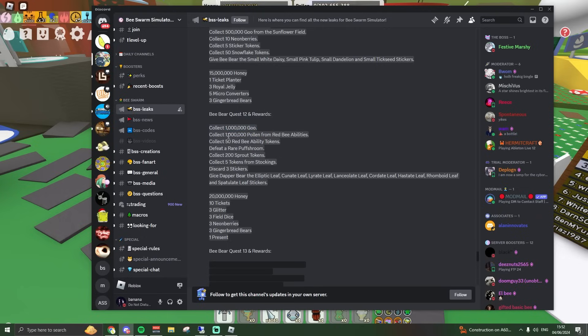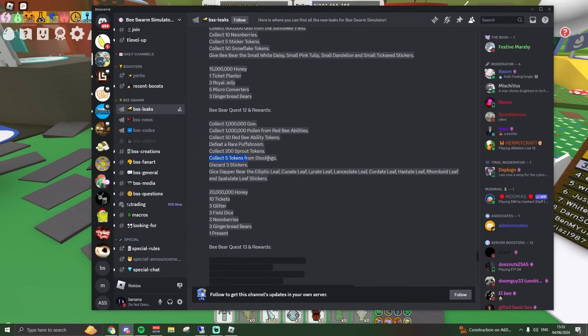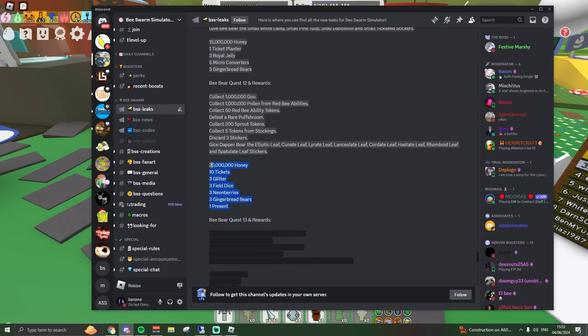Quest twelve requires collecting 1 million goo, 1 million pollen from red abilities, 50 red bee ability tokens, defeat a rare puff shroom, collect 200 spout tokens, collect 5 tokens from stockings, discard 3 stickers, and give the dapper bear the — I don't even know — cunate leaf, lyrate leaf, lancelote leaf, coldate leaf, haystate leaf, ramboyed leaf stickers. The rewards are once again nothing crazy.